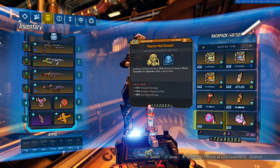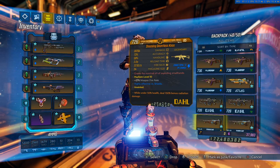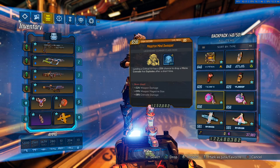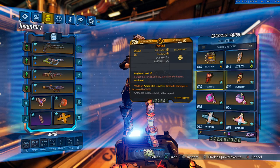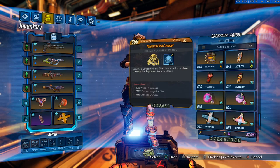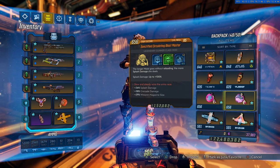The Mind Sweeper class mod: when you hit a critical hit you have a 25 percent chance of making a micro grenade, and there's a skill that gives grenades a chance to make a critical hit. So with this class mod, a micro grenade makes a critical hit, drops another micro grenade, and that micro grenade does pretty much double damage. You can get ridiculous damage — it's a lot of fun for mobbing and bossing. Combined with the Fastball and that anoint, I've been able to one-shot bosses.